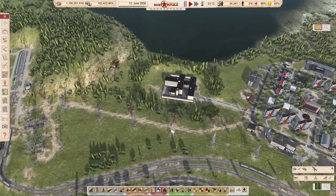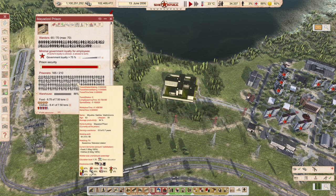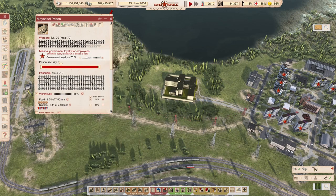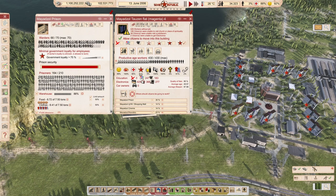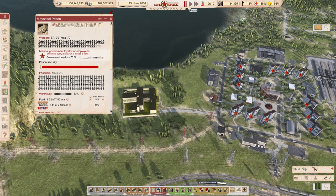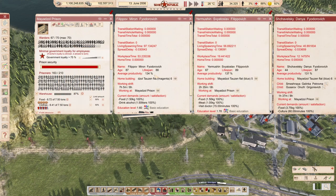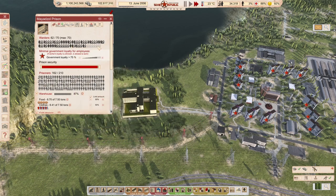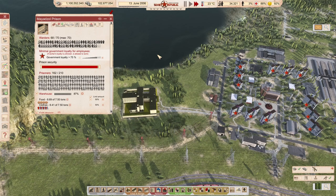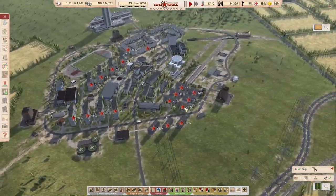I wanted to show you what this did to our criminality level. In Kiemnov we are seeing the longer sentences still, but also the shorter sentences already appearing - so the prisoners will be less overcrowded. Our little trick of having highly loyal people work in the prison paid off: productivity of 131, 137, 134 - these are very productive people, which makes this place like Fort Knox. No one has escaped.